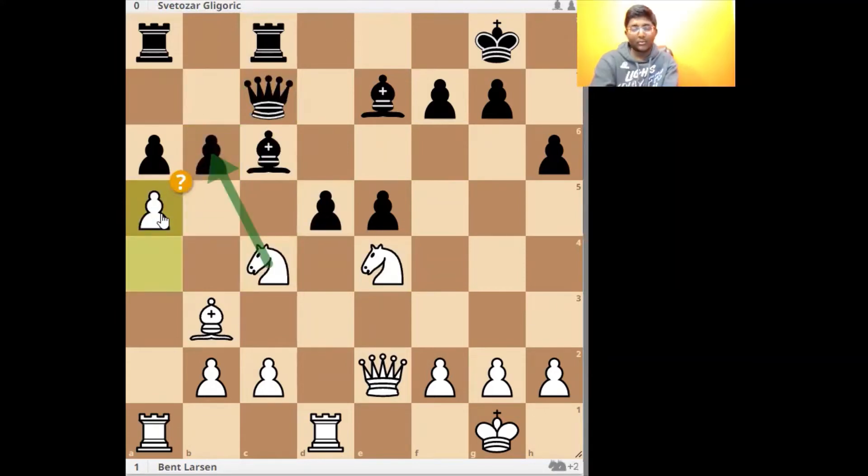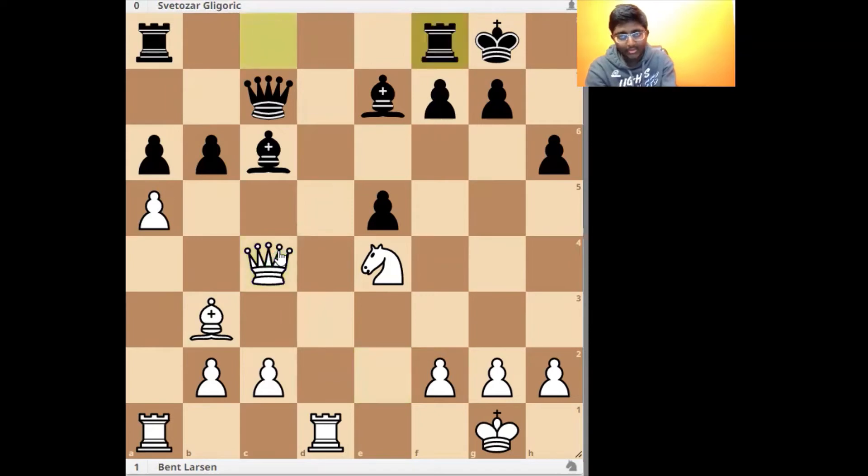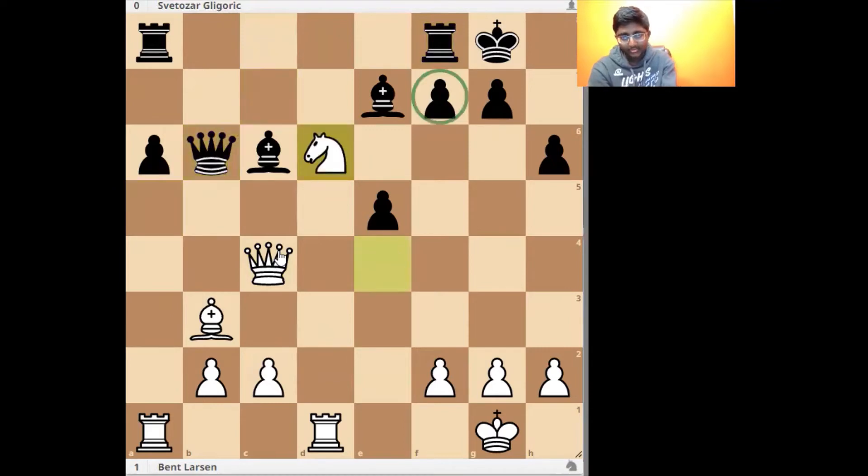The only move that was playable was Bishop takes c4, Queen takes c4 — now white has some pressure on f7. Black tries to cover up, a takes b6, Queen takes b6, Knight d6, pressuring f7 again, and the rook tries to take with the knight and there'll be all sorts of discoveries.